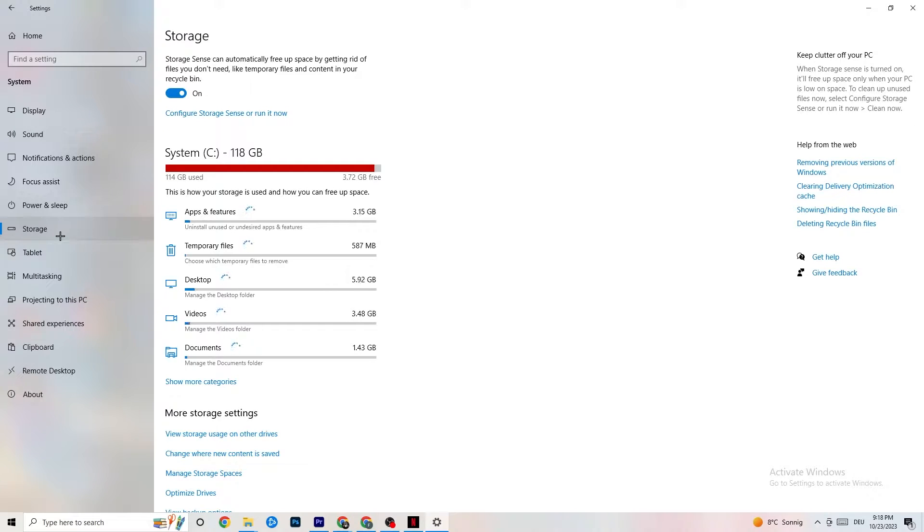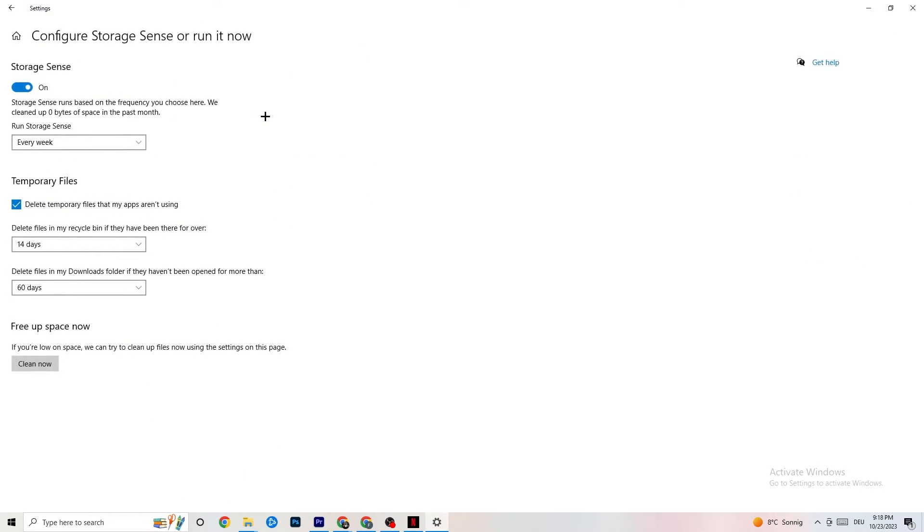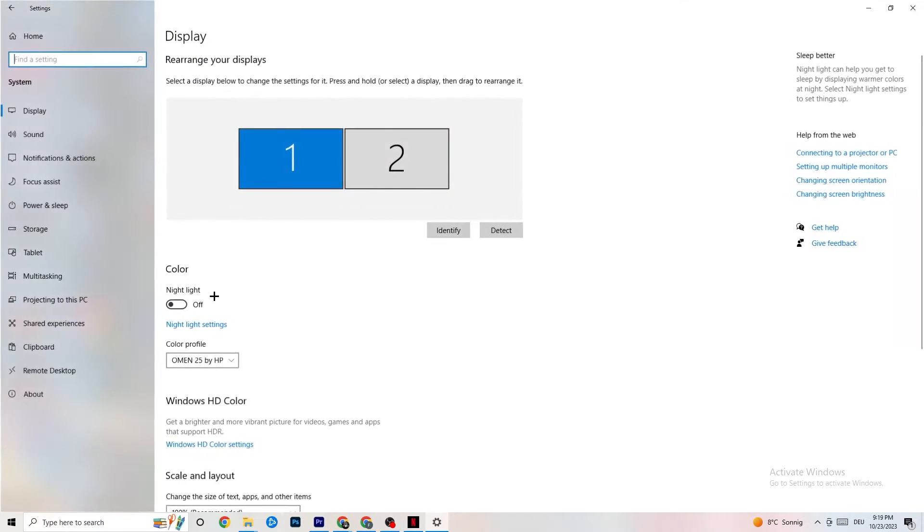Afterwards, go to Storage. Click into 'Configure Storage Sense or run it now.' There's an algorithm you can change to your preferences, but I want you to keep my settings: every week, 14 days, 60 days. Afterwards, click 'Clean now,' which will delete every temporary file on your PC that you don't need — basically getting rid of trash you don't need.